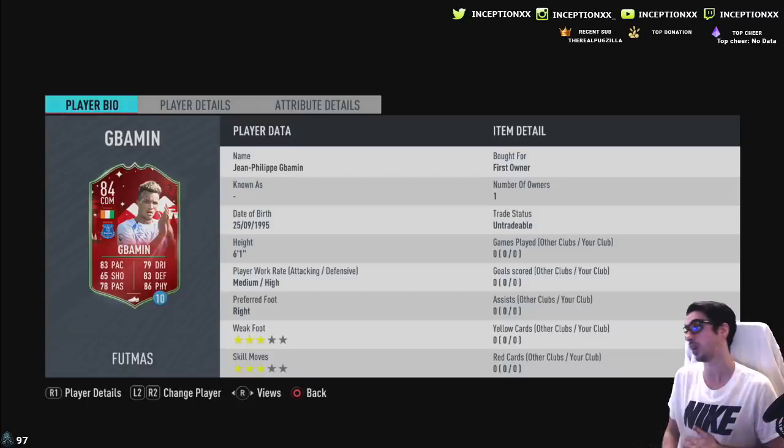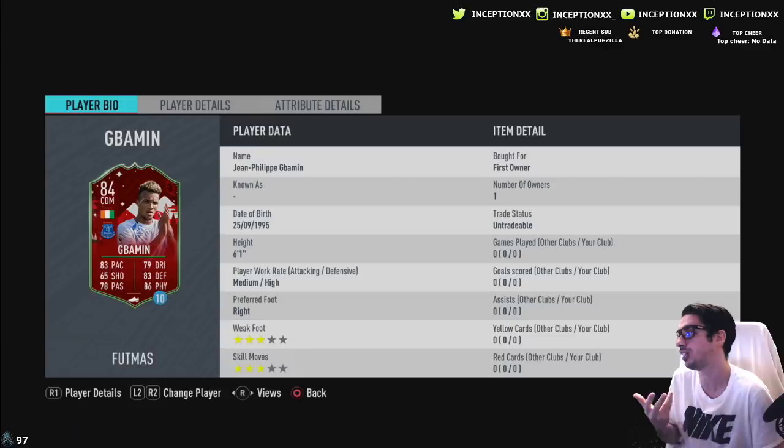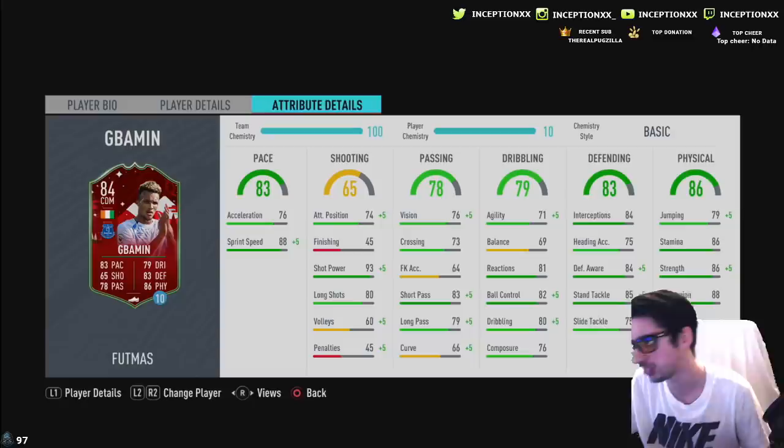You have someone who is six foot one tall with medium-high work rates playing in the Premier League. If you want to do the fun concept of using Indeedy and Gabamon in the same team you could, because I think Indeedy has a four-star weak foot so it wouldn't necessarily not be worth using.